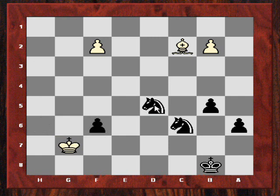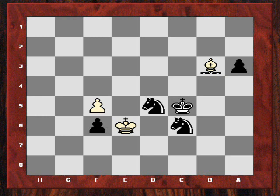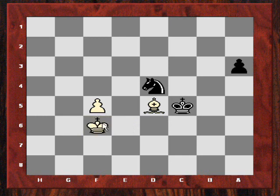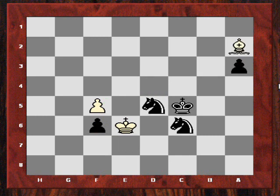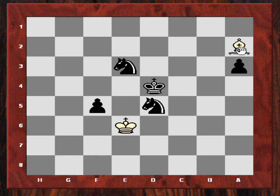I want to hold on to the f-pawn and bring my king in to protect the knight on d5, then create a passed a-pawn and start pushing it. Offering the knight temporarily — which he didn't take, because if he takes then knight d4 check, king moves, king takes, and I'm queening. He just played bishop a2 check, I took his pawn, he's got no chance of a win — no mating material. I bring my king in, play f5, and he resigns. I hope you enjoyed that game, please leave any comments on YouTube, thanks very much.